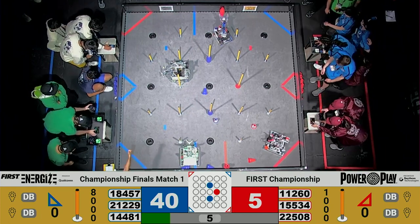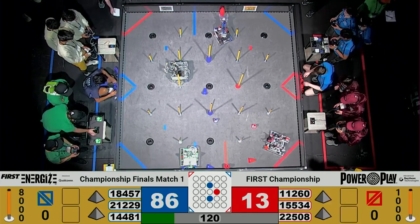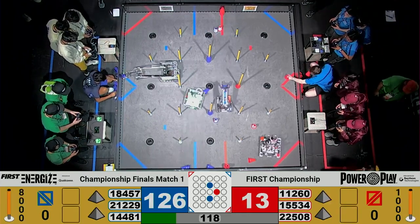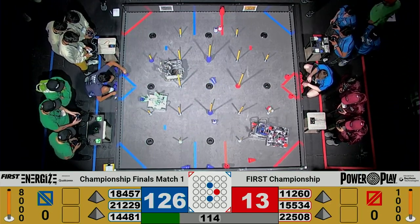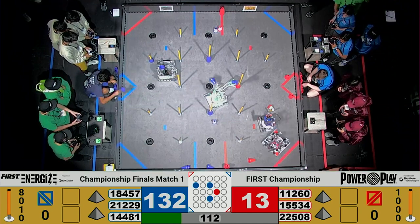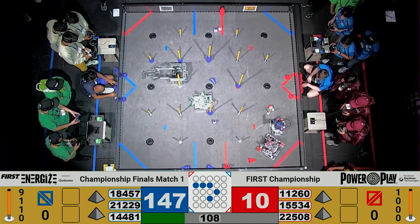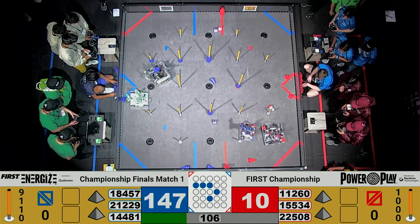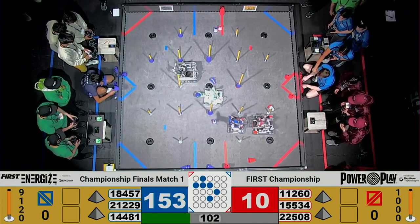Drivers, pick up your controllers. Three, two, one. The Jemison bots are going to get it going now. Here we go — we've got Upper Creek, and Upper Creek is trying to push Vertex, their alliance partner, off of that ground junction. They're high-centered right now, trying to push them off and help them out. And they do manage to do so.